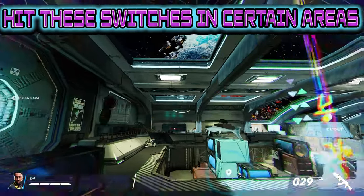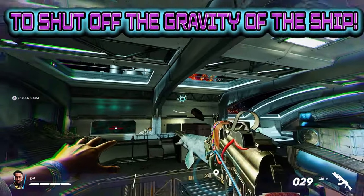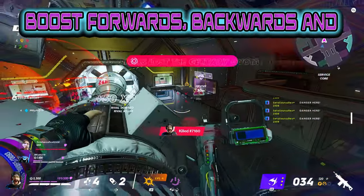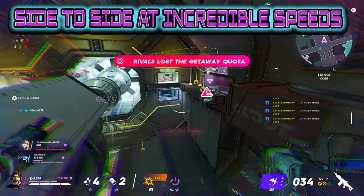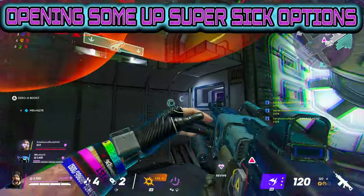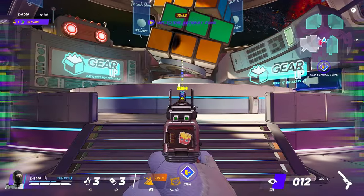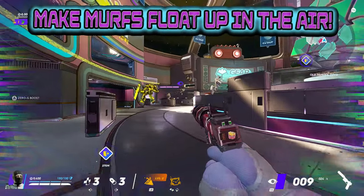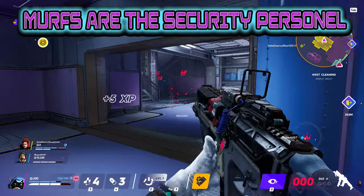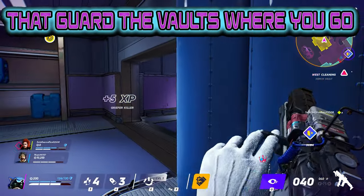You can hit these switches in certain areas throughout the map to shut off the gravity of the ship you're fighting it out on. This allows you to boost forwards, backwards, and side to side at incredible speeds in comparison to just running or sliding, opening up some super sick options in regards to combat. The zero-G can also make Murphs float up in the air, which I personally find quite hilarious. Murphs are the security personnel that guard the vaults where you go to steal merch.